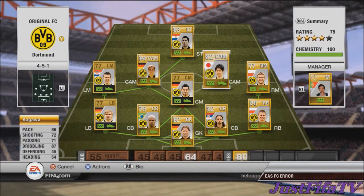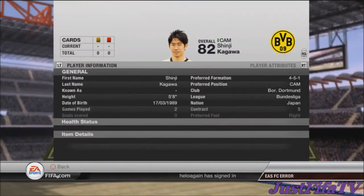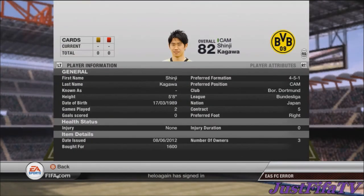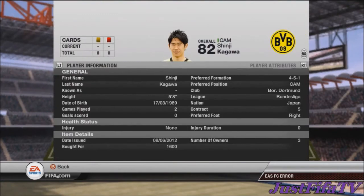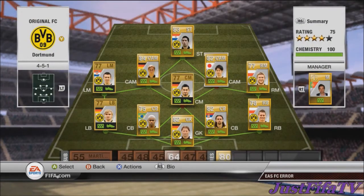Kagawa — linked with United for 25 million, and yes he has gone to Man United. That's what's in the papers. He has 86 pace, 82 shooting, 71 passing, 87 dribbling — an absolute legend. 1,600 coins for this beast.